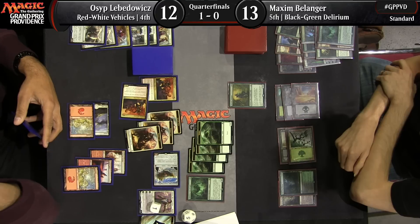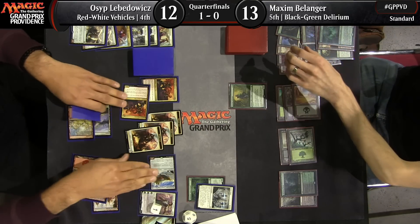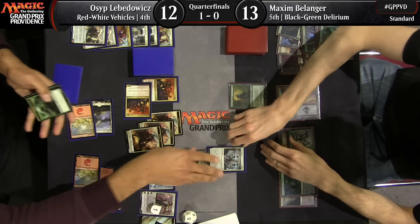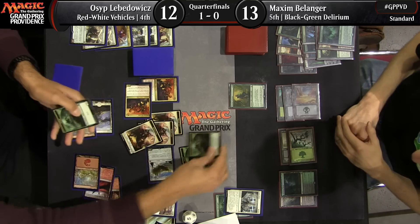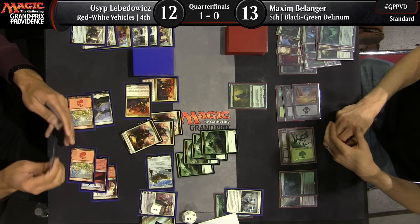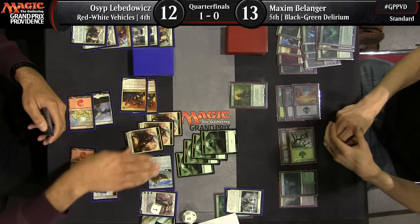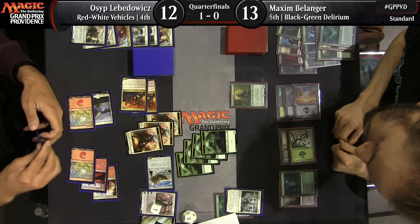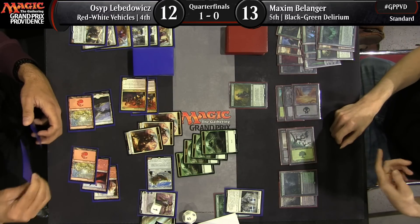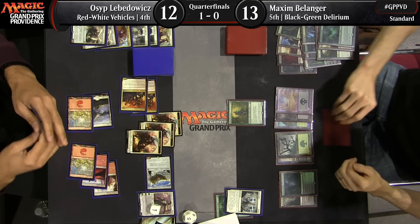Let's take a look at Osip Levidovich playing against Maxine Belanger. This looks like a savage beating from Osip, who is already up a game. Maxine is sitting behind four spiders and the Sylvan Advocate. One of the things I really like about Osip's build is his post-board ability to play so many planeswalkers, especially in this Green-Black Delirium matchup. We've watched so many vehicle decks get completely destroyed by Green-Black decks throughout the weekend, and every time we watch Osip's vehicle deck he just starts chaining out planeswalkers.